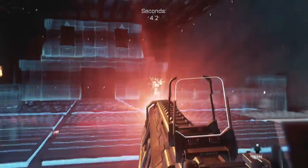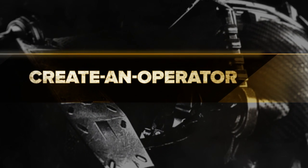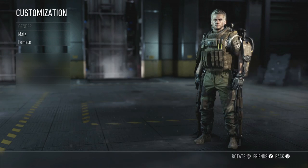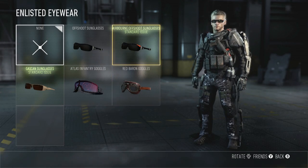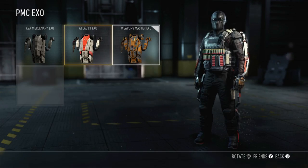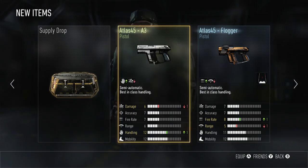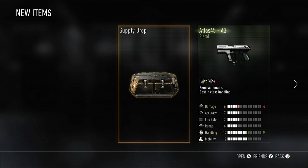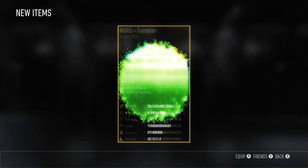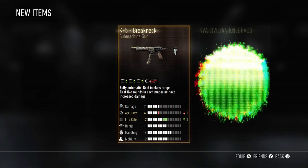In Advanced Warfare, you not only build your loadout, you build a character that's right for you through the all-new Create an Operator. Create an Operator is an entirely new character customization system built from the ground up that allows a new level of freedom to precisely fine-tune your operator down to the very last detail. For additional customization, Call of Duty's all-new loot system, called Supply Drop, lets you unlock new items based on time played. Supply Drops give you the chance to acquire weapon loot, character gear, and reinforcements that let you further customize your Operator to fit your unique playing style.